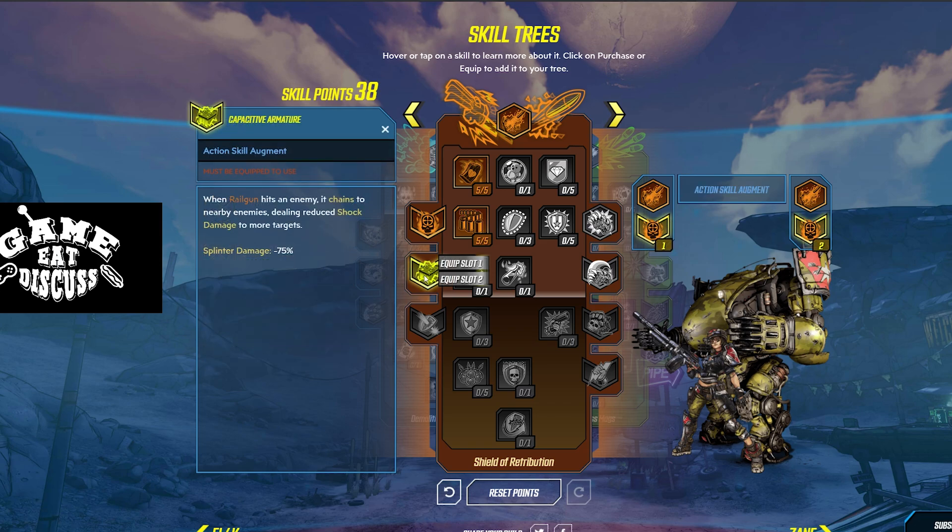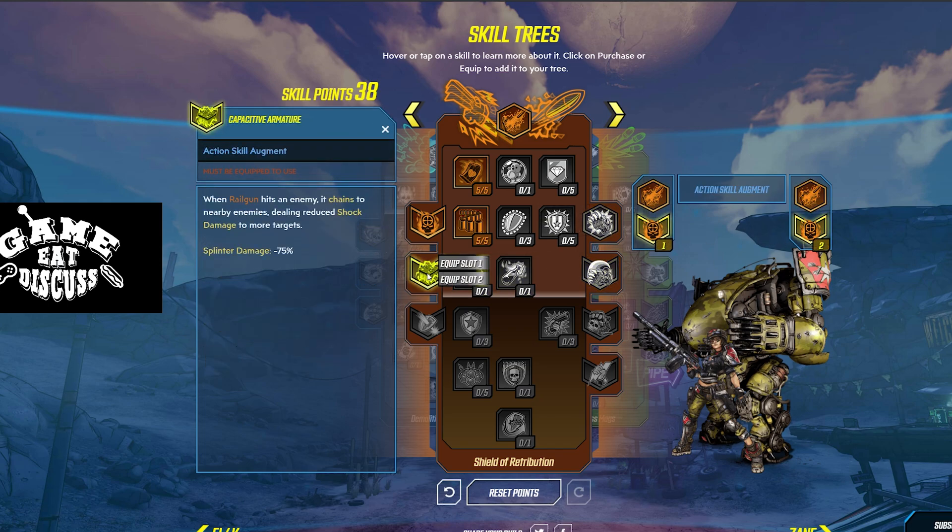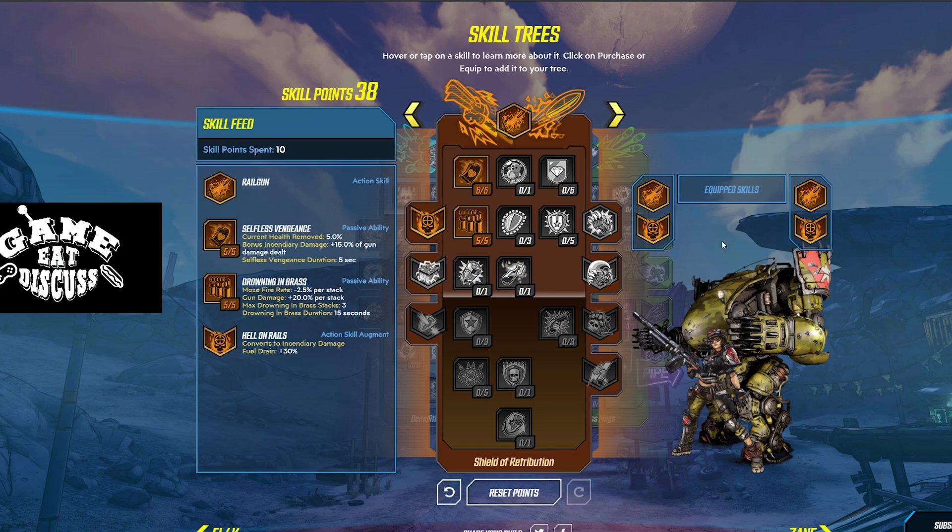Third row: Capacitive Armature. When Railgun hits an enemy, it chains to nearby enemies dealing shock damage to more targets. Theoretically, if you wanted to do some AoE chaining shock damage, and depending on the radius — if it chains to a huge area, almost screen-wide — it could be a valid option. You could change one of your two traits out for Capacitive Armature, but I'm going to say no, because that damage boost from these two weapons is just incredible.